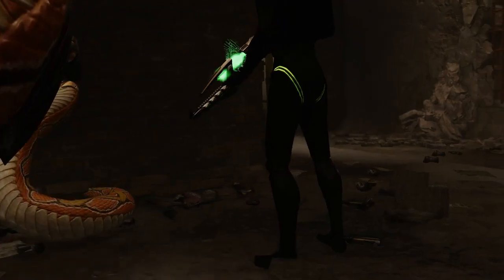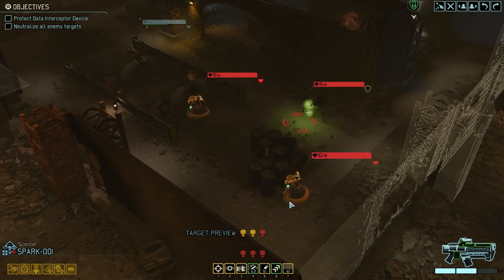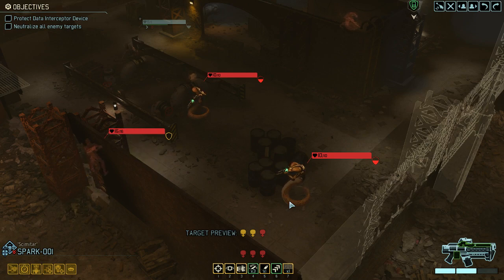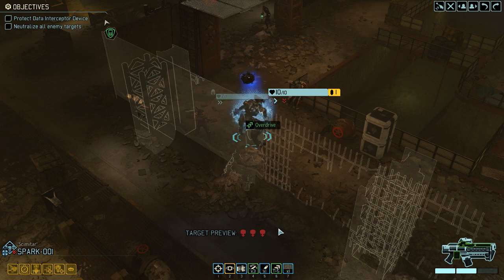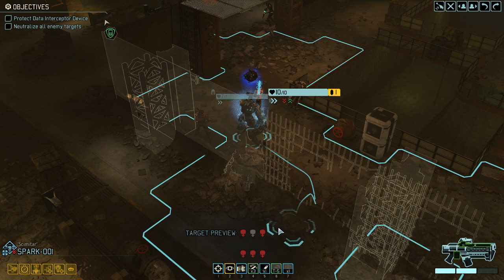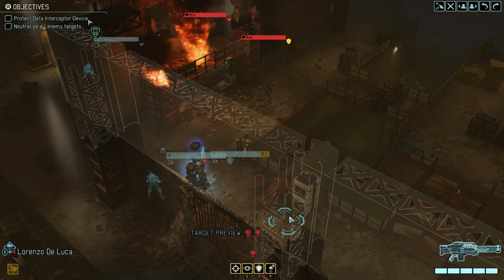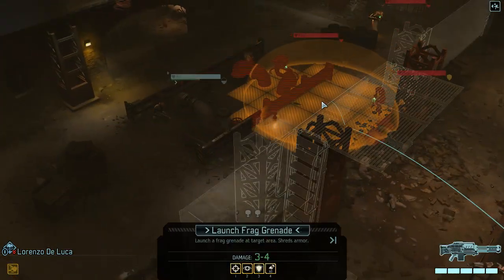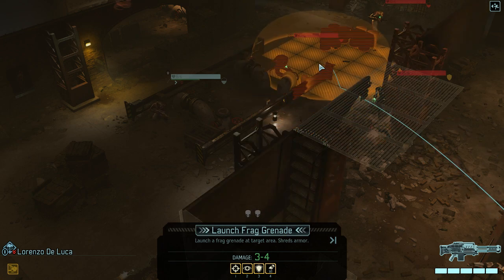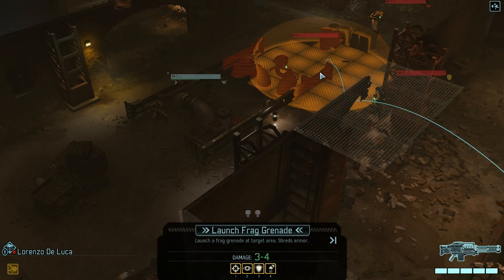Moving in, let's trigger these guys. My main tactic is to move as fast as possible. Overdriving. Before we do that though, let's move into full cover and remove their cover. Now we can't remove all of the cover at once, which is a bummer, but I think this is somewhat okay.